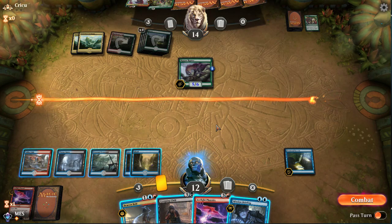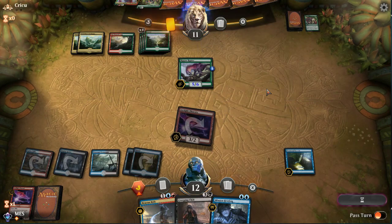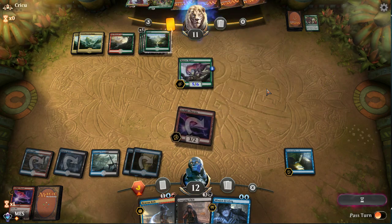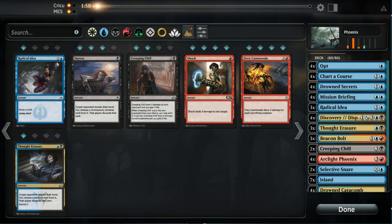Gushath — Trample, Vigilance, Haste. Oh, you get to put all the dinosaurs into play! That's a cool card — eight mana. Now I know about that one. I want another Thought Erasure. That game was a strange one. I think I'd rather keep three Radical Ideas and cut one Chart a Course, just so that if we're self-milling we have more chances. I'll cut the Creeping Chills — we're basically in full-combo mode right now, on the play.